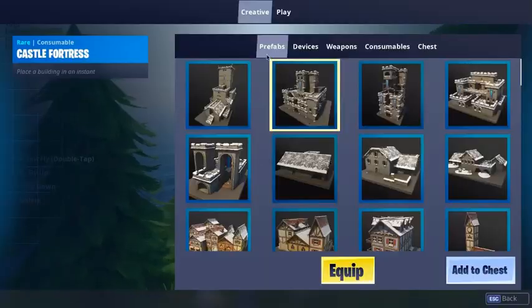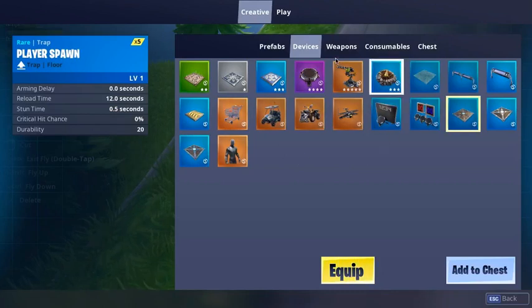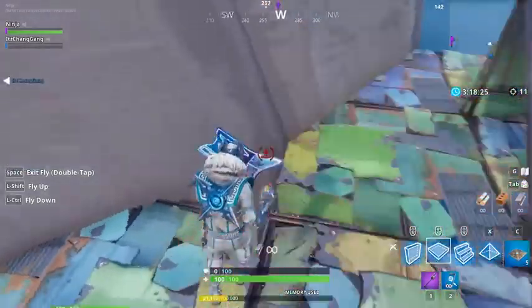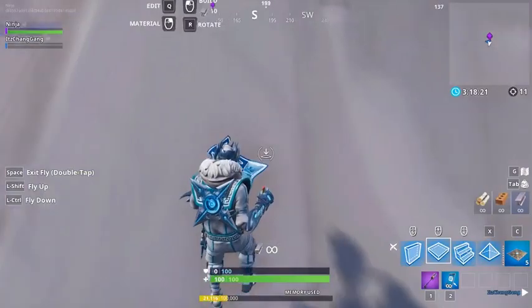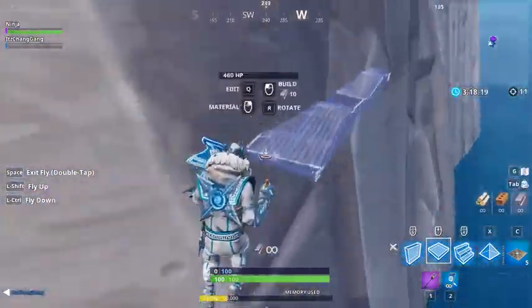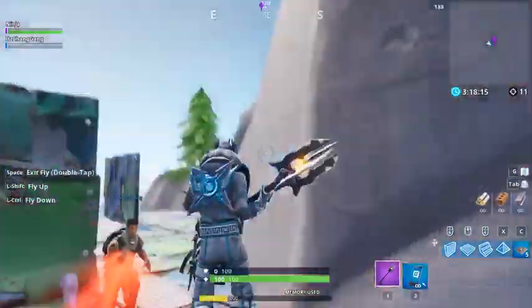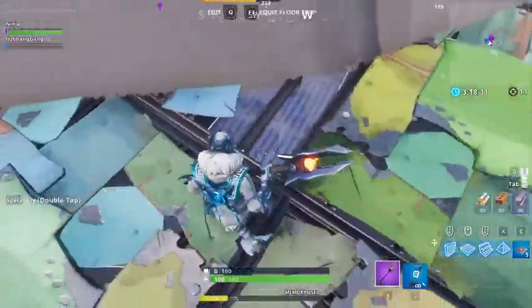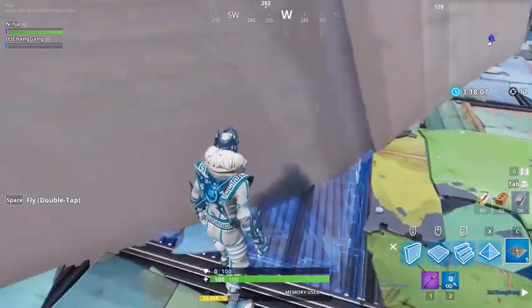All right, so what you need is a spawn pad — a player spawn, right here. Just get one of these and then you're gonna find a spot and just place it pretty much anywhere. Or just place a platform pretty much anywhere — it could be like right here. So I already placed a platform right here, and this is where I'm gonna be placing it.